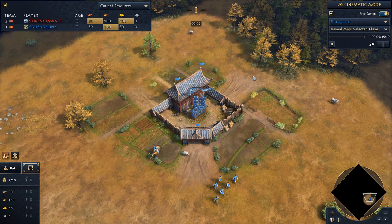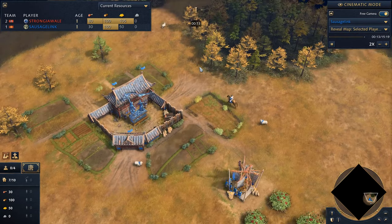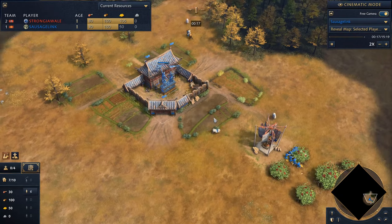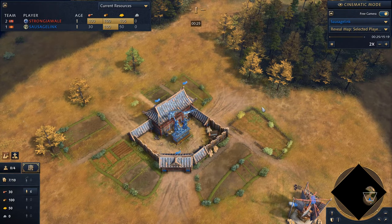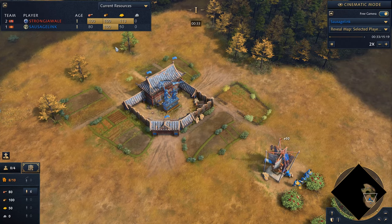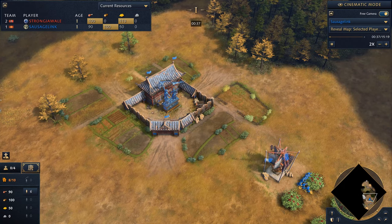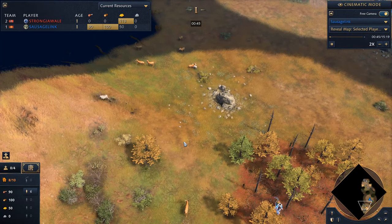Welcome back everyone. Here's some more Age of Empires and we're still learning what we can about the Chinese. We're trying out all these matchups. We're playing against the Roos here — Strong Jaw Ailes is my opponent. They're playing as the Roos, so we've got to hunt down all these deer here.